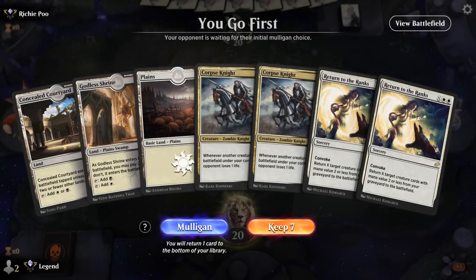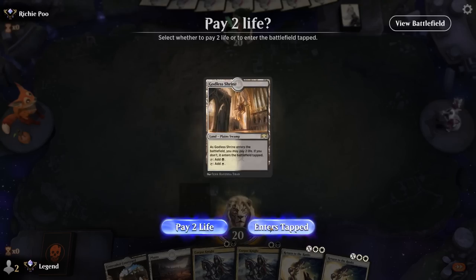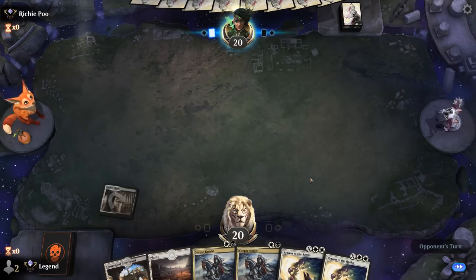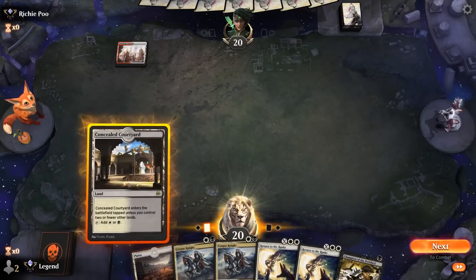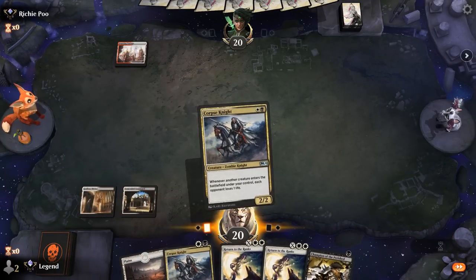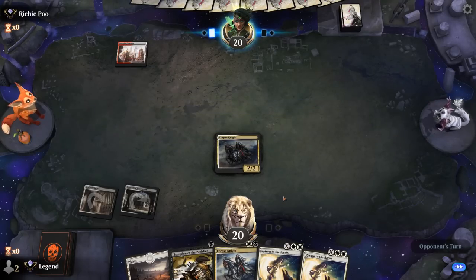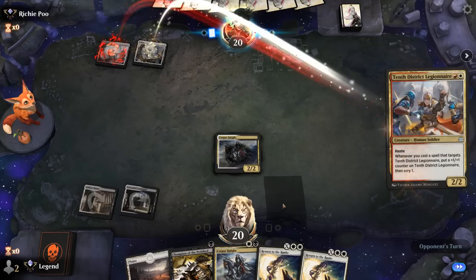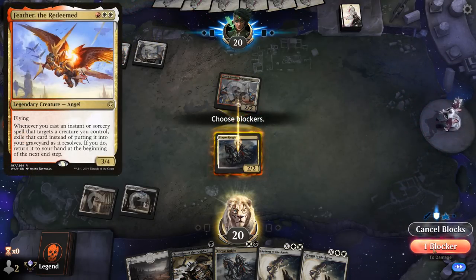Game 5: We're on the play with double Return to the Ranks, although missing enablers to fill the graveyard. That said, we don't think we can turn down double Return with the mana to cast it. Against a Feather deck, Champion's +1/+1 counter seems more valuable than draining for one with Corpse Knight, but we'll probably go for Corpse Knight first and then double spell next turn.